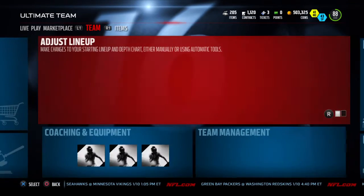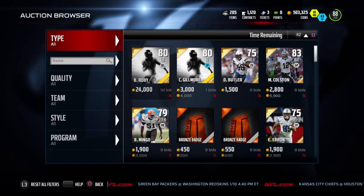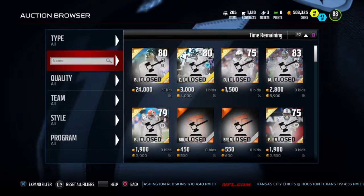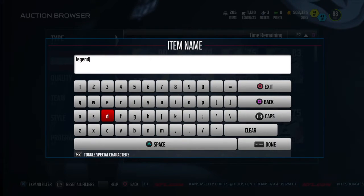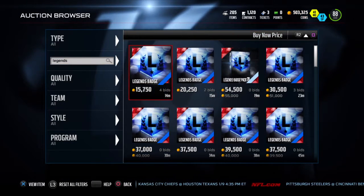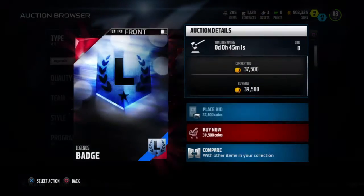My punter and kicker are already good enough, so let's go to the auction. The first thing I'm gonna get is the right outside linebacker — and it's going to be my first legend ever in MUT. It's a 94 overall Joey Porter. This guy looks huge in his picture, I'm kind of excited to get him. Look at how much these things are though — 40k, jeez.